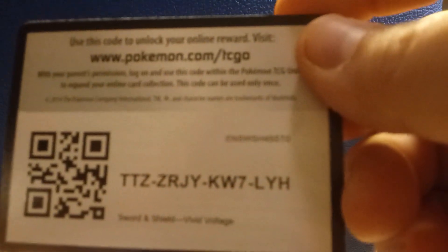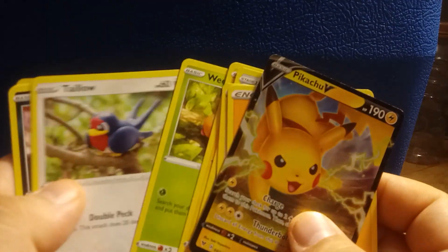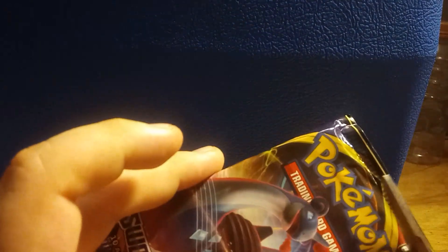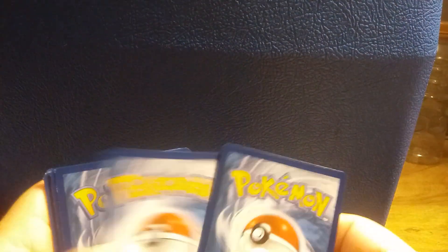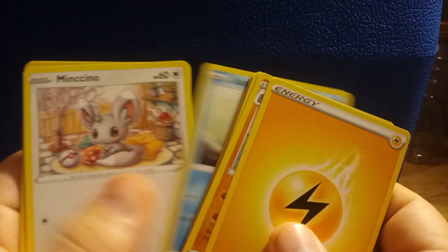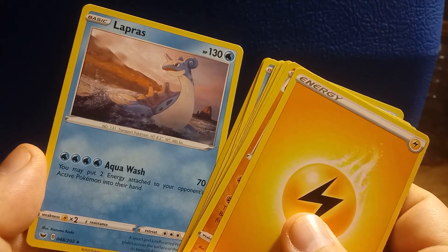Let's see what we pull from Vivid Voltage. Code card, four to the front. Energy, Rhydon, Potion, Great Ball, Joltik, Baltoy, Blipbug, Sobble, Minccino, a Reverse Holo Drampa, and a Lapras. Look at that — very cool.